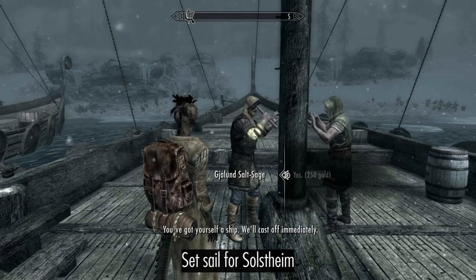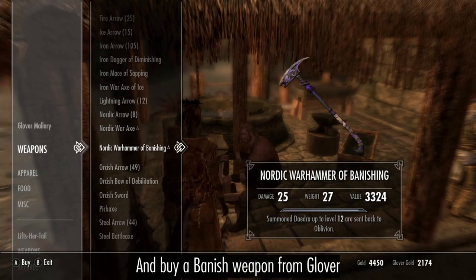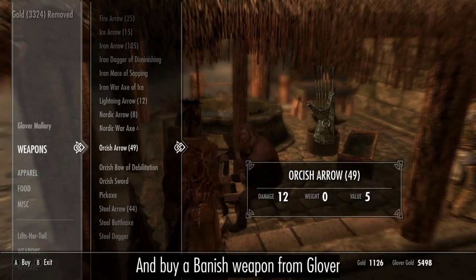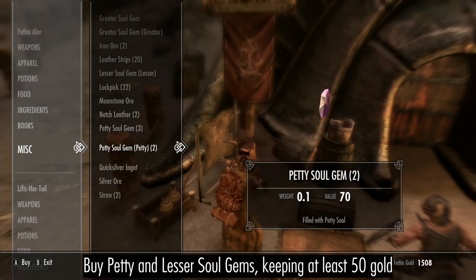Set sail for Solstheim. Buy a Banish weapon from Glover. Buy petty and lesser Soul Gems, making sure you keep at least 50 gold.